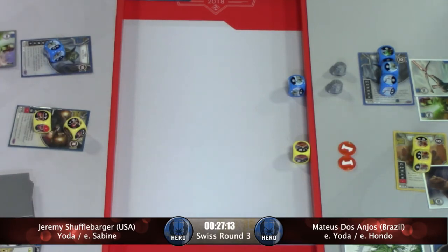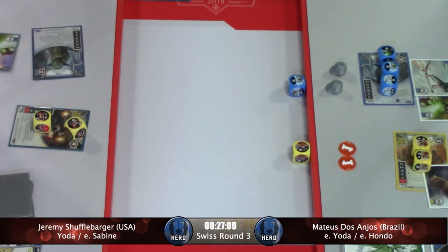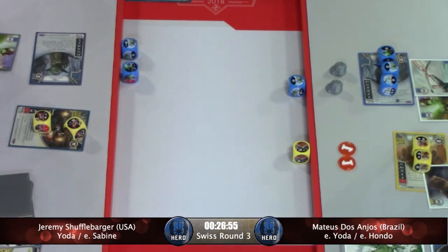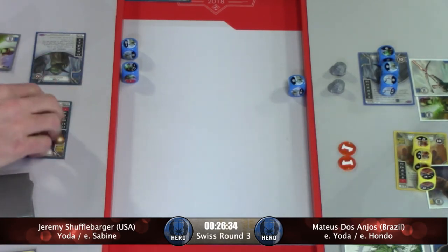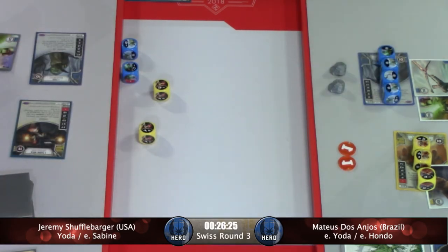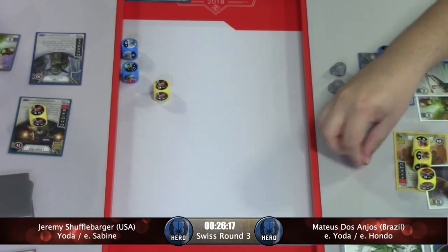I would have gone to Hondo's special so you either get damage or get rid of the last one. You can still do that with the Cunning — Yoda's special into Cunning special into Hondo's special, and you get the best of all worlds: no money and damage for sure. Mateus, putting all that cash he had to good use this round. The discard hits the second chance — that could be important. That's a good card to hit. Between taking his Never Tell Me the Odds and hitting those discards, just a lot of good luck for Mateus.